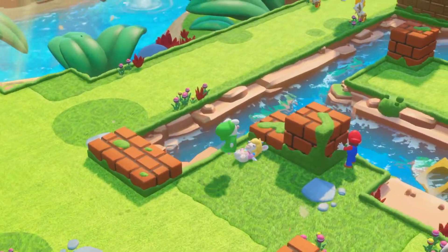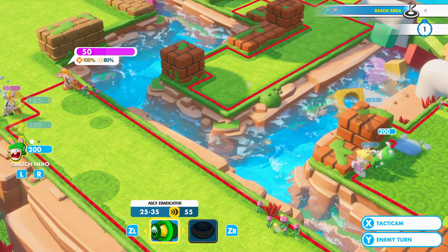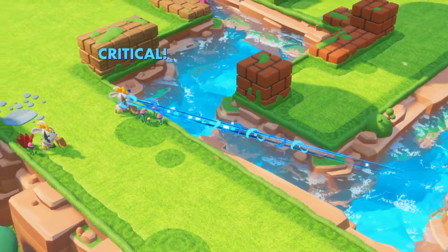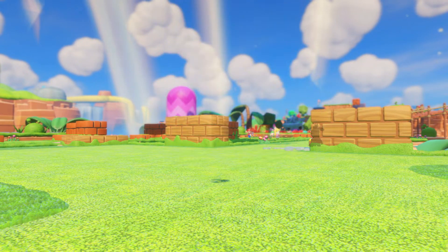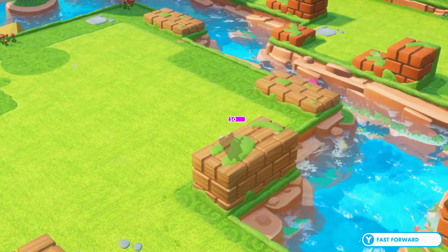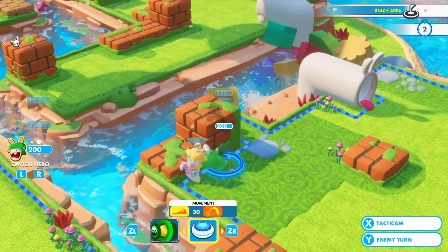Yeah, let's just go ultra safe. Why not? We can shoot that guy with an 80% chance to bounce. There we go. I don't think that guy is going to flank us this turn. Alright, there we go.